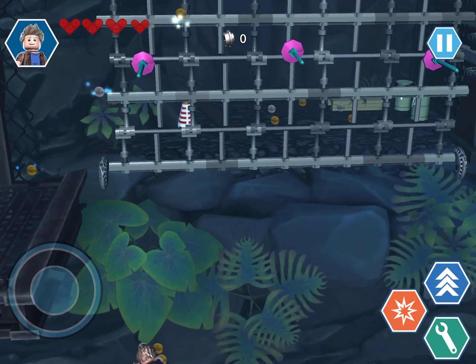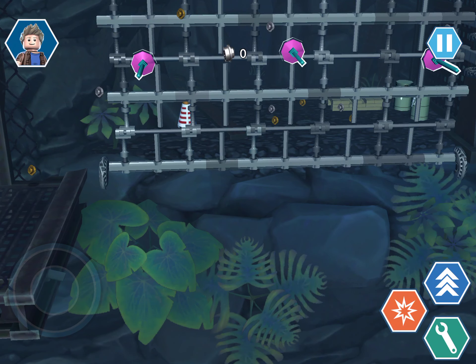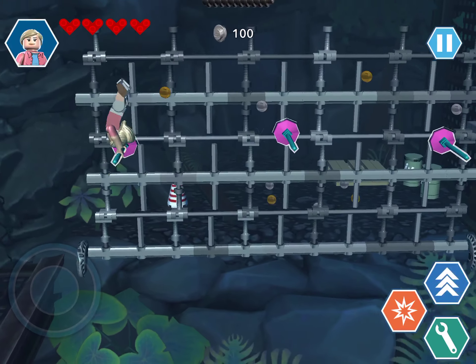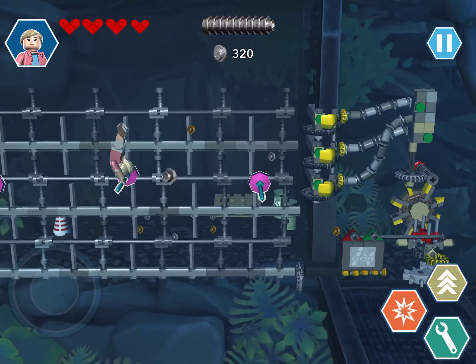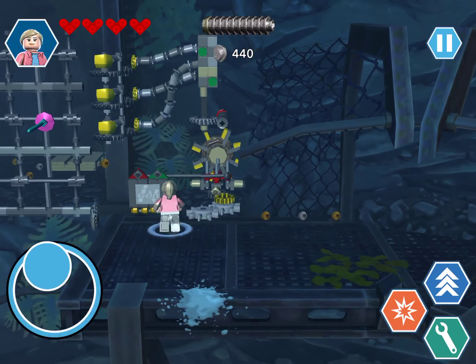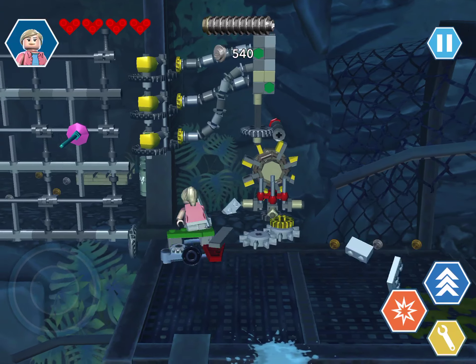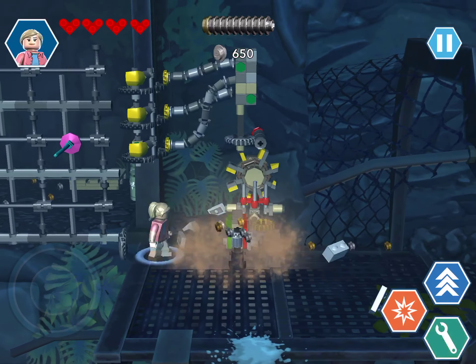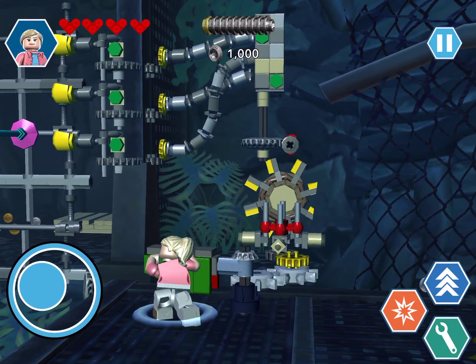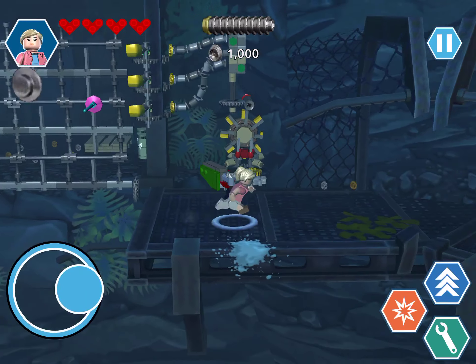Now we jump off. We're going to need to jump on these things, jump off again, break this, build that, spin it round, and open the big gate thing.